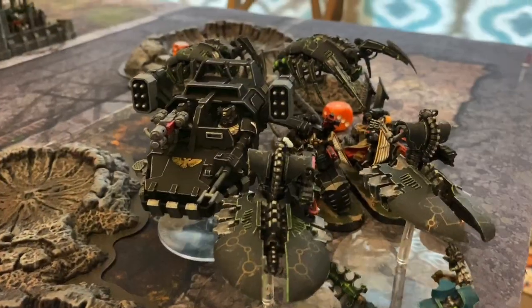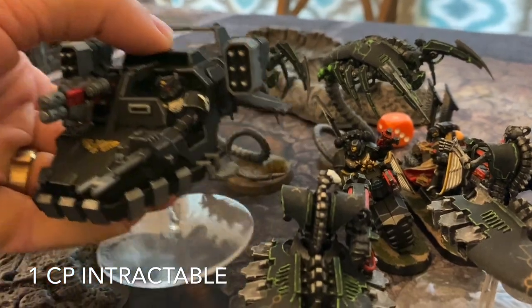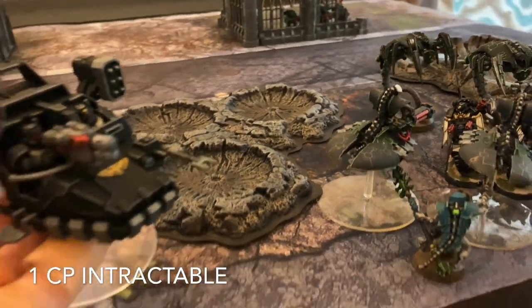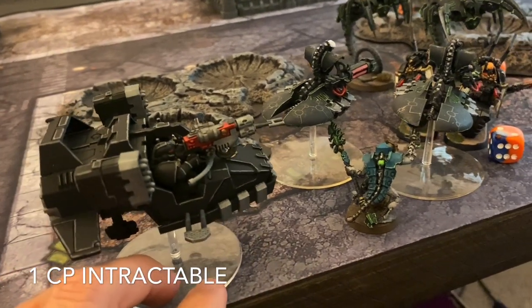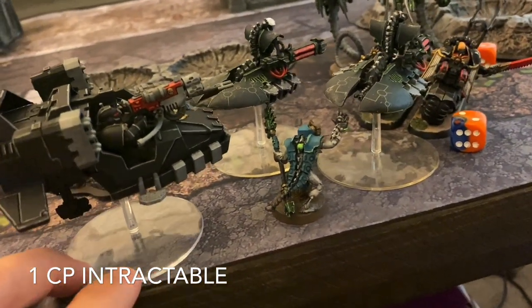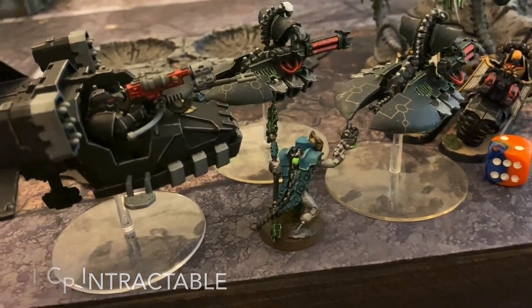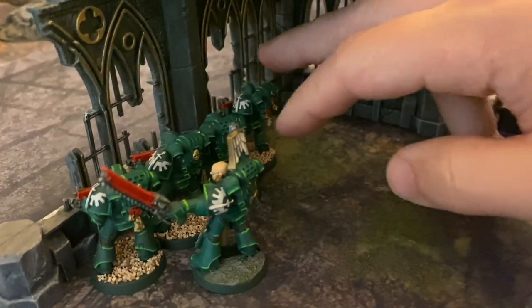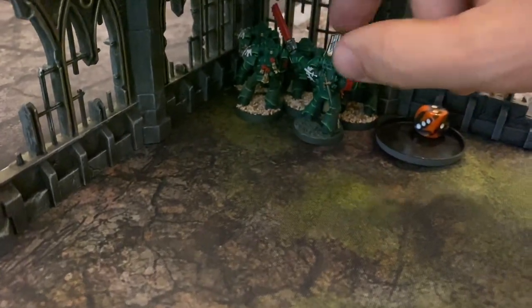Dark Angels turn three. We measured this up before nudging models — the Talon Master is going to play Intractable and that's going to allow him to fall back out of combat. He's going to move around and make the Cryptek the closest model, which should allow him to target him in the shooting step. Getting a bit cheeky here from the Dark Angels. Then we're going to see the Tactical Marines move up to the piece of terrain so they can get a line of sight to the Necron Warriors.